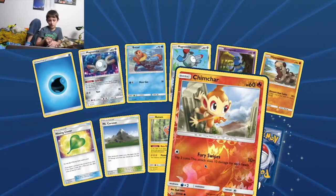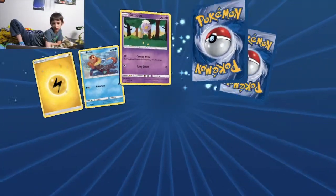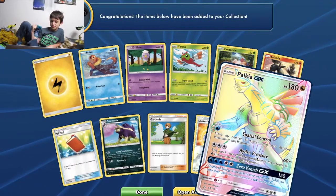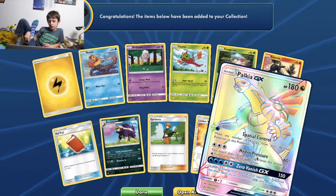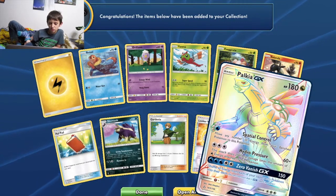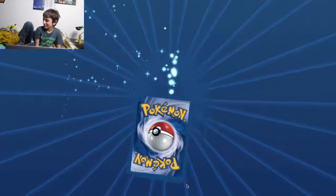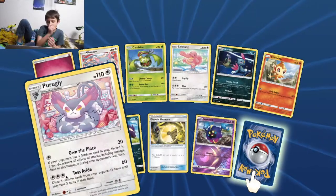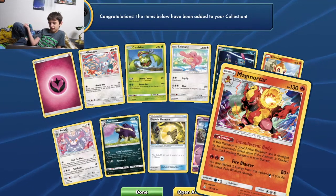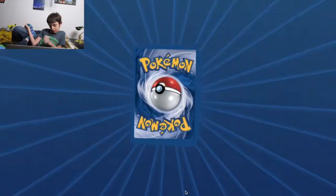Missing Clover, Mount Coronet, reverse Chimchar, and another Channel Pad. Gardenia, reverse Looker's Whistle, and rainbow rare Palkia GX — whoa, this is lucky! Basic, 180 HP, Dragon. One Water: Spatial Control — move any number of energy from your benched Pokemon to this Pokemon. Three Colorless: Hydro Pressure — 60 plus 20 more damage times the amount of Water energy attached to it. And three Water. River non-reverse Purugly, Electric Energy, Memory, reverse Cause Smog. Another — like 40 more to go.